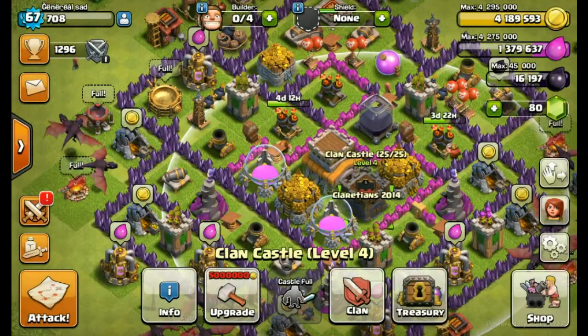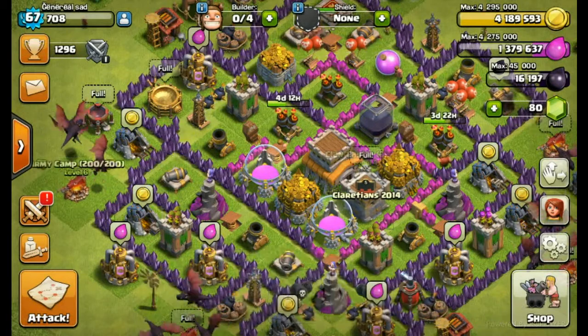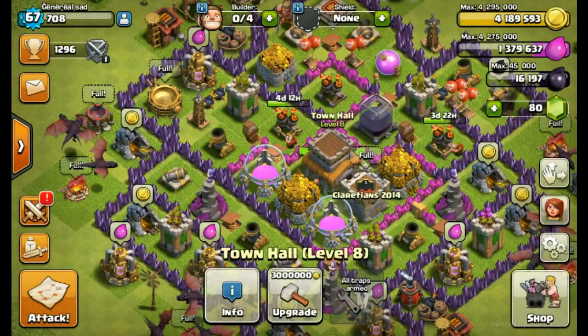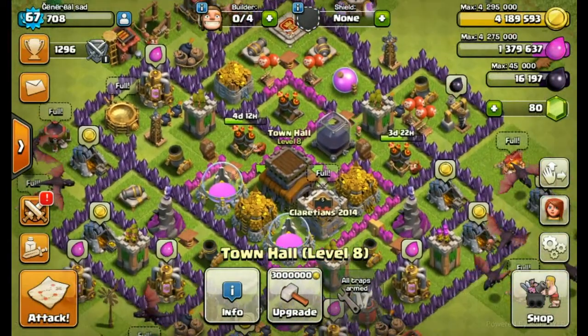Guys, I'm gonna show you how to 3-star a base - TH7 or TH8 base - using drag attack: 10 level 2 drags, 5 level 6 loons, and 3 lightning spells.